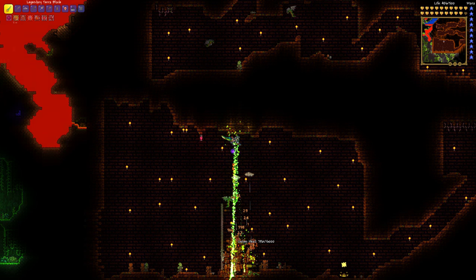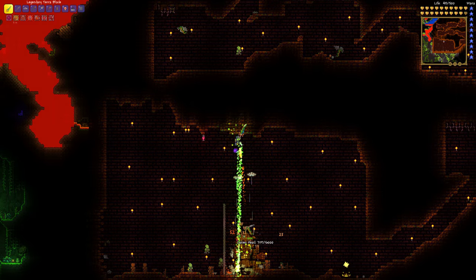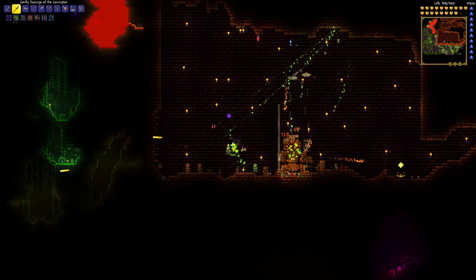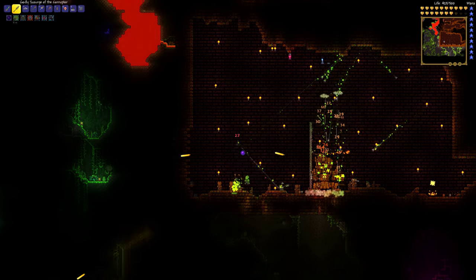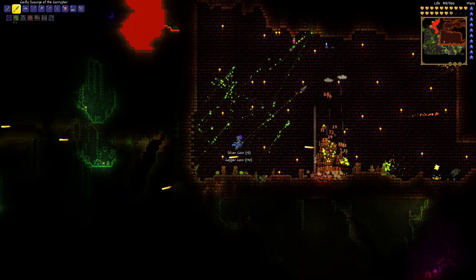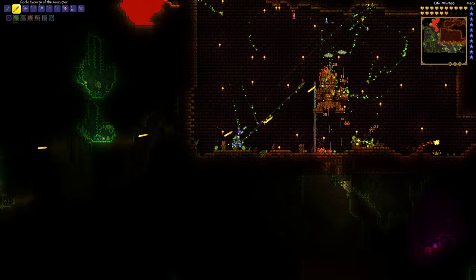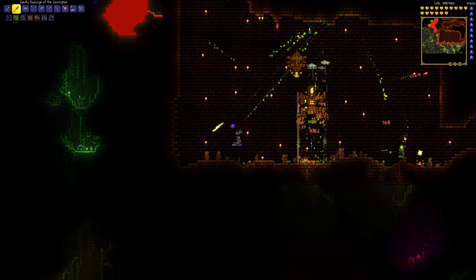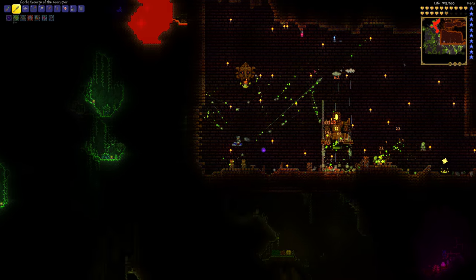I like to get up above him and shoot down until he starts using the lasers. At that point I switch to going on the other side of the wall and use the Scourge of the Corruptor to shoot above him. Take out some lizards which have spawned. If you shoot above the wall it'll hit the ceiling, and the homing projectiles will go down and hit his body.